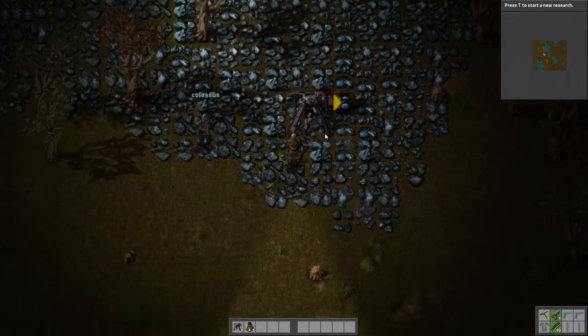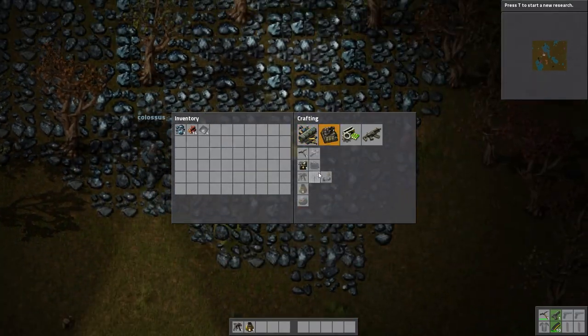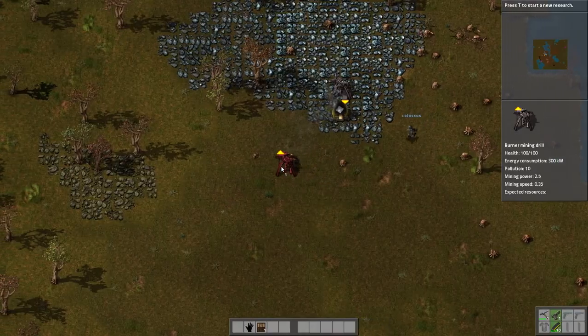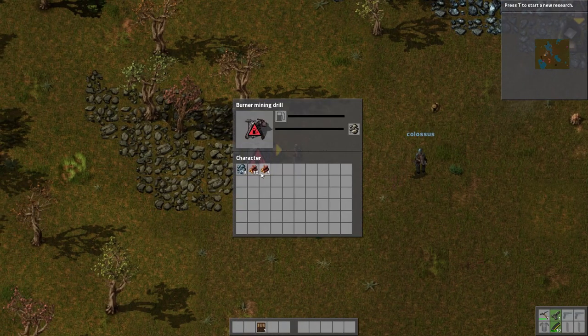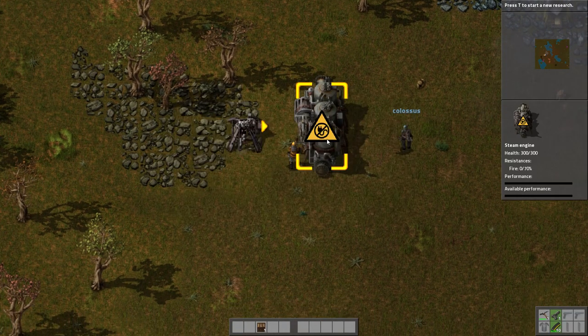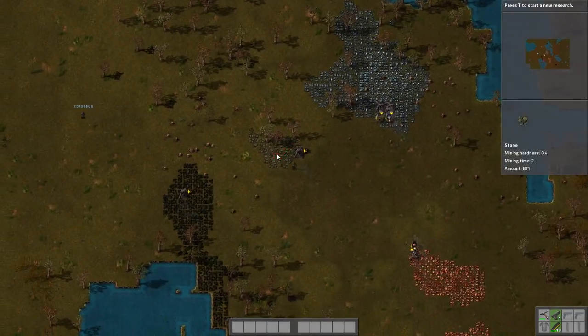We better get to the fun stuff or else I'm gonna run out of time. Let's go! We need rocks — I need rocks because I need to make a furnace. Alright, we'll come back.